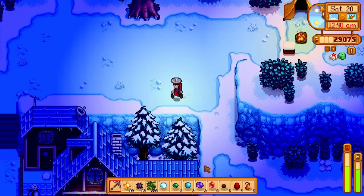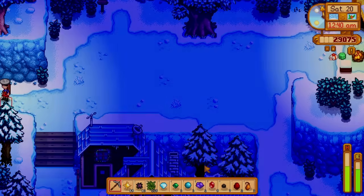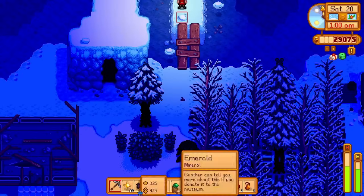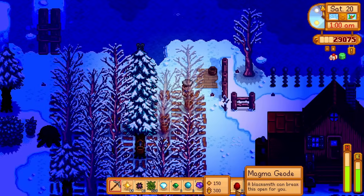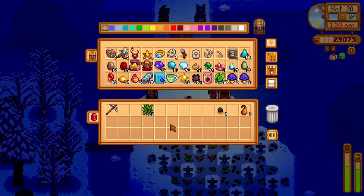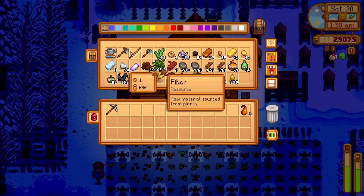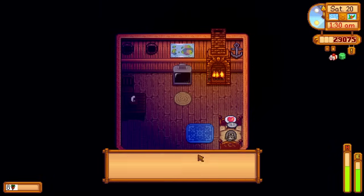We grabbed another ruby and did really well on this mines run — got a bunch of gems and 225 more fiber, so we're up to around 600 fiber now. Tomorrow I can start making tea saplings, since we won't be able to plant any more seeds. Gems are selling at our new improved price after getting the profession, which is great. Diamonds sell for almost a thousand each — amazing — and we're almost at 650 fiber. A good start!